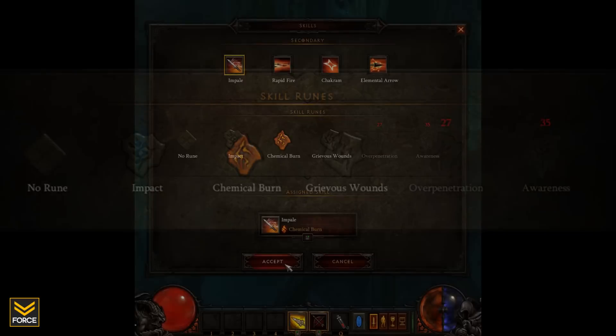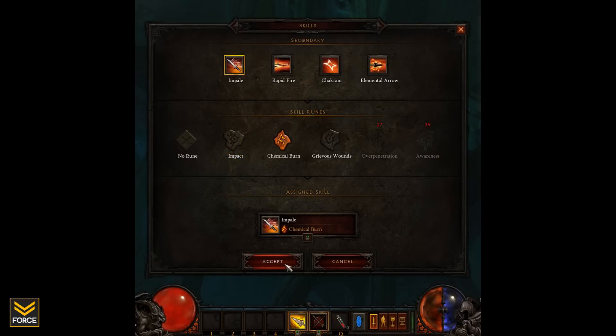For example, taking a look at the Demon Hunter's Impale — as you level up you will unlock the following skill runes: Impact, Chemical Burn, Grievous Wounds, Over Penetration, and Awareness. Now just like with the rune stone system, you can only have one skill rune per skill at any given time.